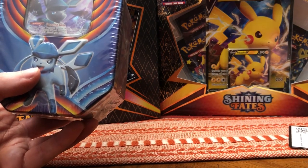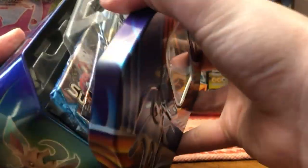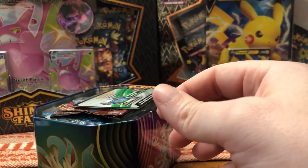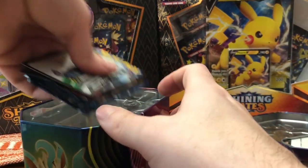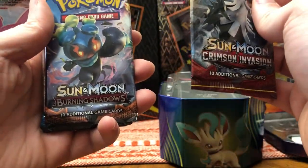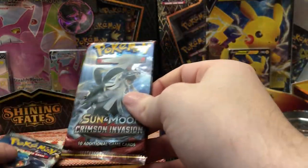Let's go to the next box. That was box number one — let's go to box number two now, the Glaceon box. Let's hope there's another XY Evolutions pack in there, that would make my life. Especially still chasing that Charizard. There we go — we have our Glaceon promo, nice card. Let's see what four packs we got here. We got Crimson Invasion, Burning Shadows, Sun and Moon, and Evolutions — come on Evolutions, that's what I'm talking about!